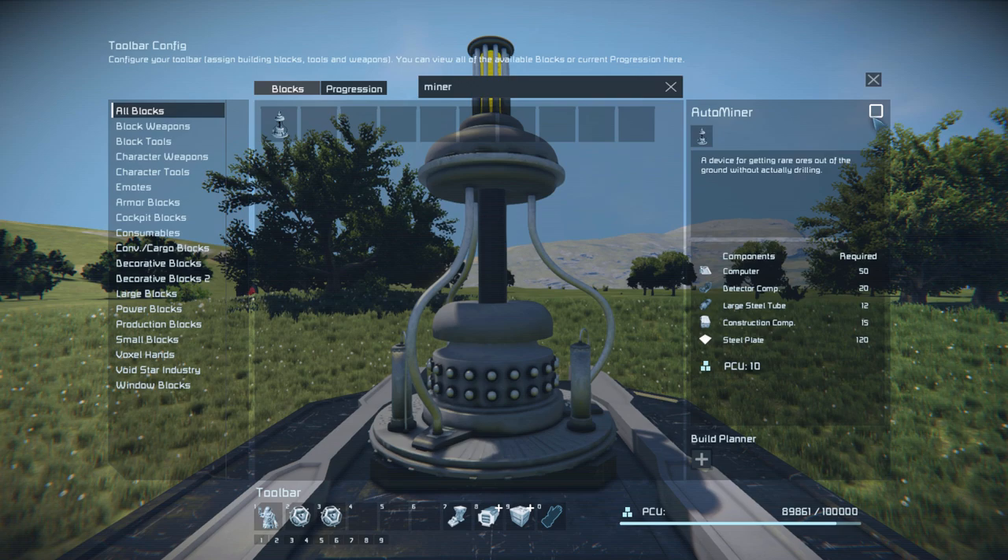There it is — it can only be used on a large grid, and it's 50 computers, 20 detector components, 12 large steel tubes, 15 construction components, and 120 steel plate, which is relatively cheap for what it does.